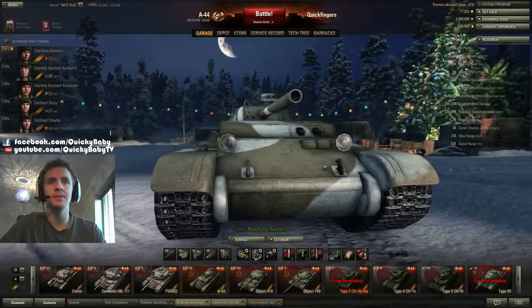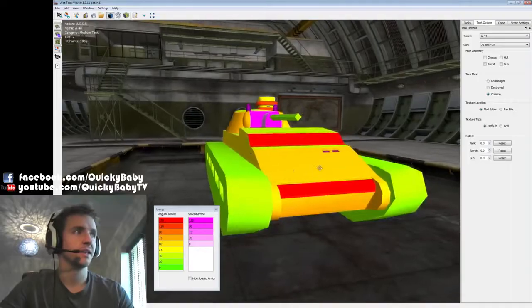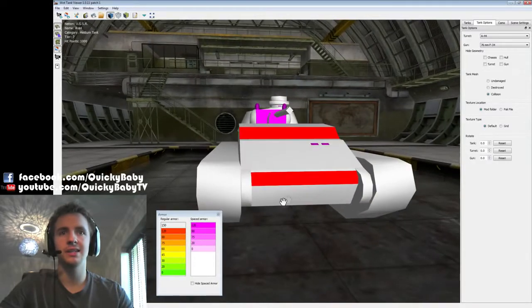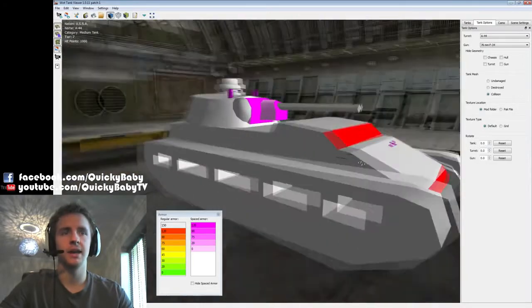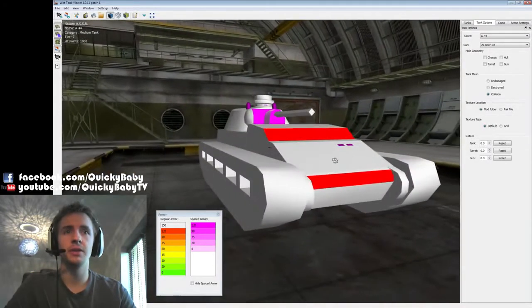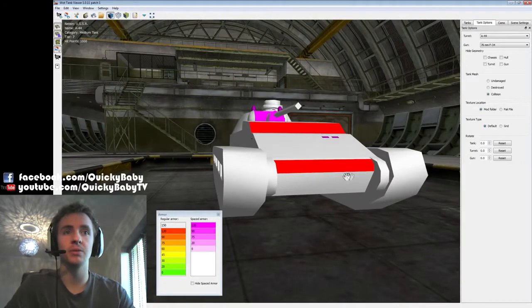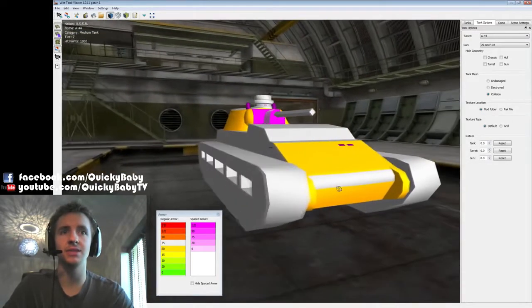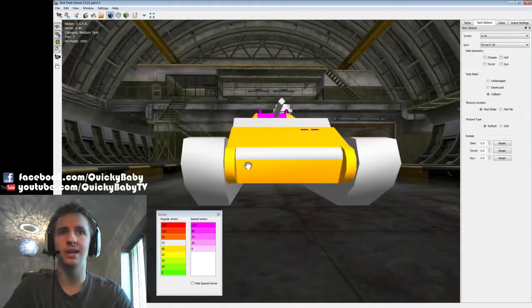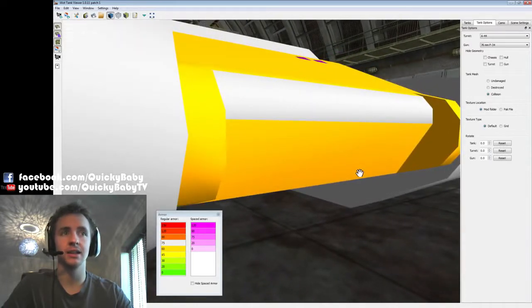That ridiculously thick frontal armor is very useful if you want to ram your targets. Having a 39 ton tank ramming you at 59 kilometers an hour with 150 millimeters of frontal armor is absolutely devastating. Now don't be fooled — this 150 millimeters is not all over the front plate. Let's take a quick look at tank viewer so I can show you exactly where the weaknesses are. There's only 150 millimeters of armor in two places: at the top of the lower plate and on a less-angled ridge line. Outside of these two bands, the tank has 75 millimeters of frontal armor, and the lower plate is the clear place to shoot this tank frontally.